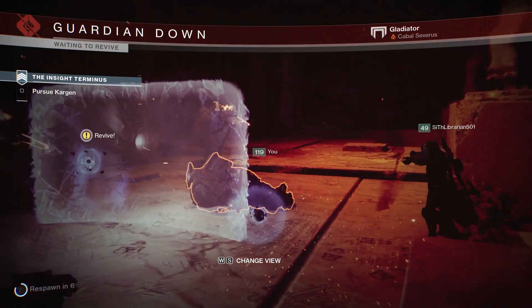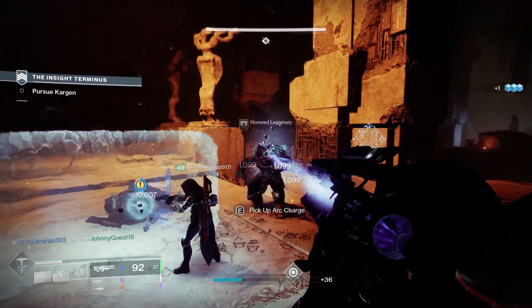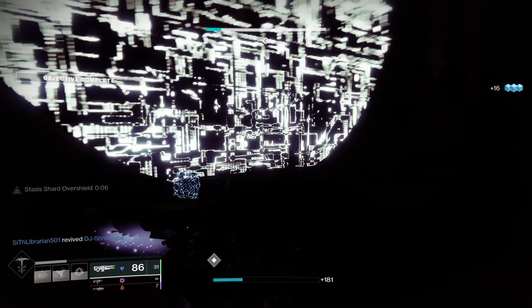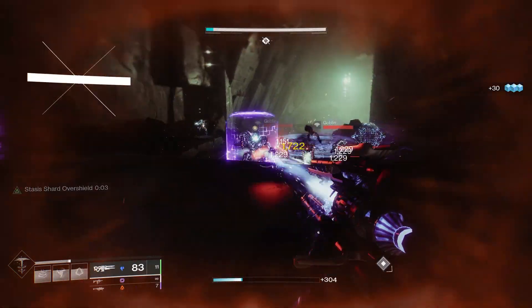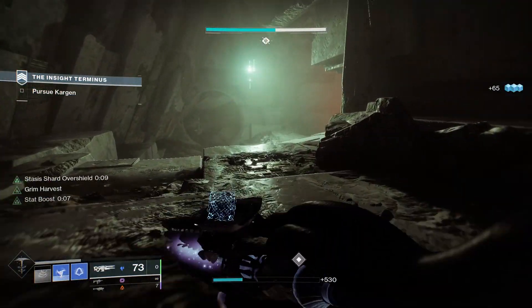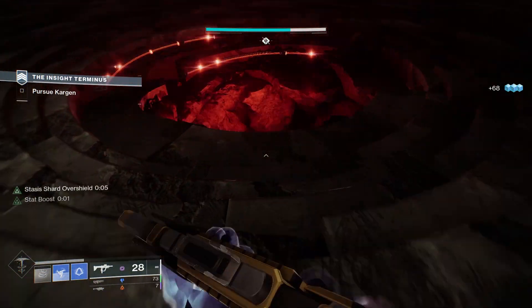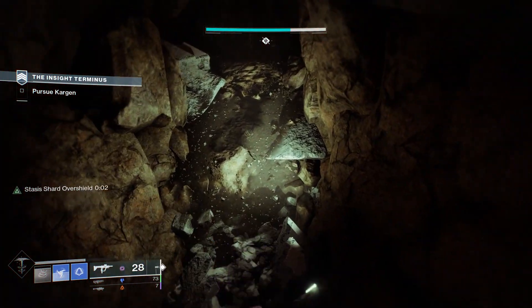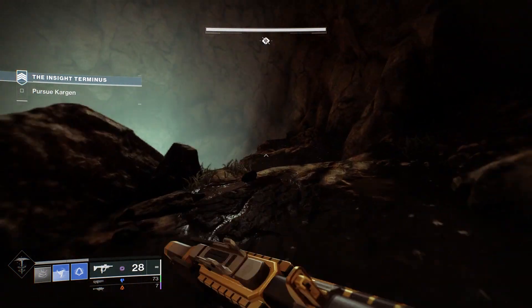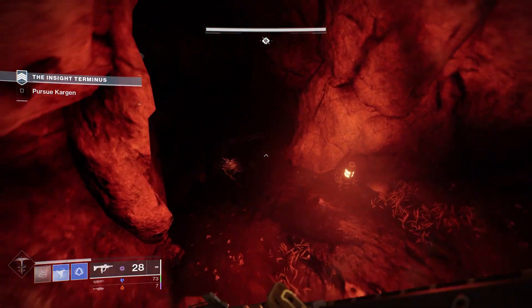Ager's Call catalyst: drain super energy, overflowing the magazine and empowering the beam with bonus damage and the ability to slow and freeze targets, until the magazine or super energy runs out or the weapon is stowed. It can only be activated when super energy is full. This catalyst is essentially a super for your weapon — I've never seen anything like it.